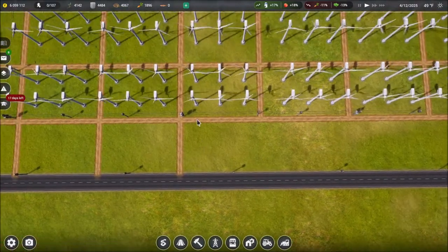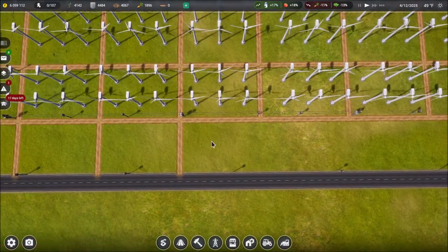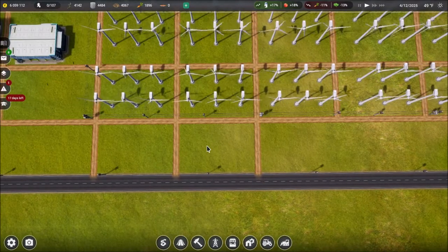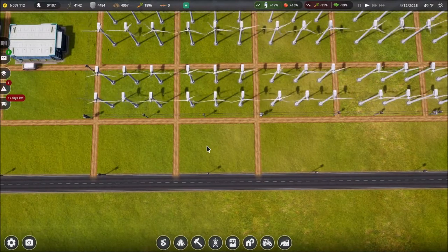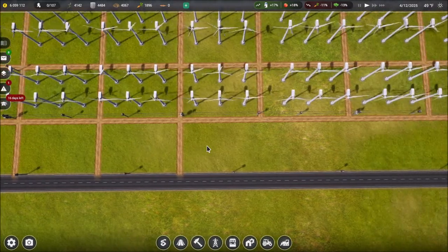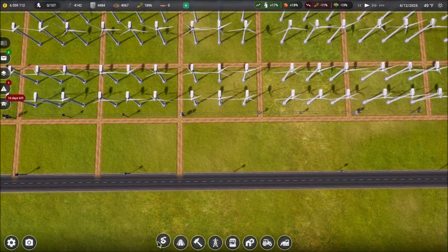The first thing is I want to put our fields over here to start with, and then I want to try to put some of our additional buildings in here — worker housing and we're going to need equipment storage, probably barns, you name it. We're going to need a lot of stuff.